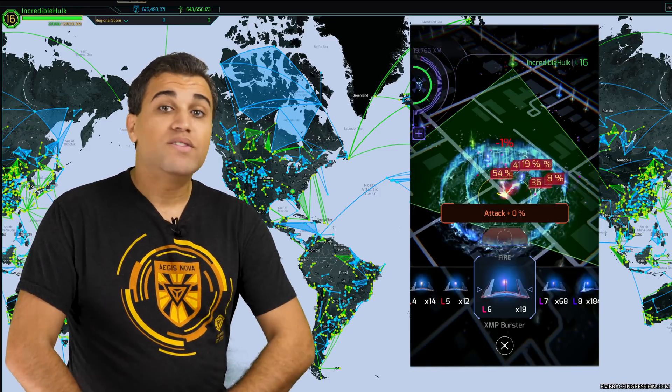Now, fields and links can be taken down once they're set up. Any attacks or degradation that cause a portal to have less than three resonators remaining will cause a field and all links from that portal to fall. So how do you keep it safe? Well, one way to keep your portals and links safe, and also make the portals more useful, is by using portal modifiers or mods that you receive from hacking.